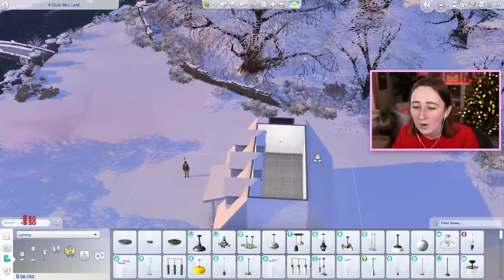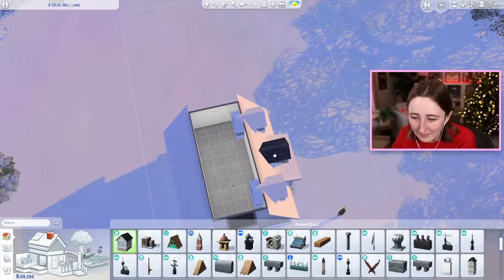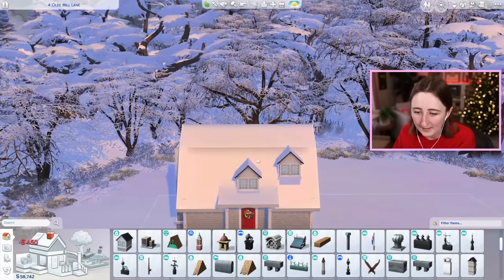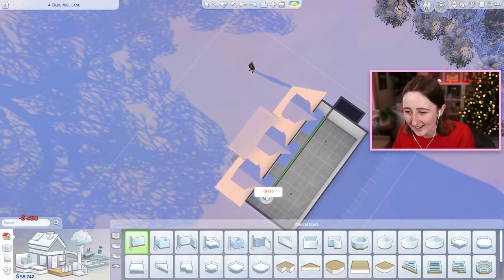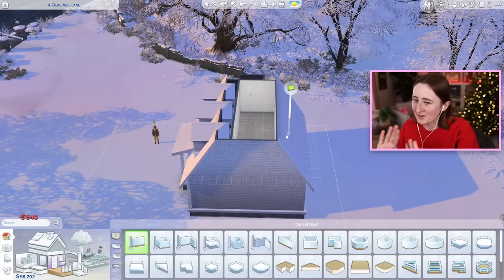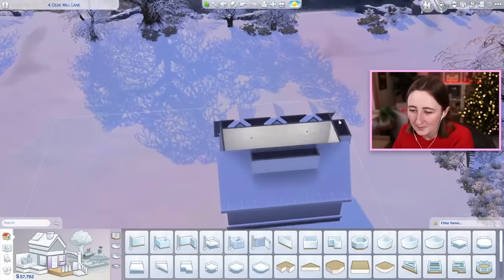Oh no! That's horrible. So they have to be lower? That's the highest up I can put them. Well, that is silly and looks bad. That sort of complicates things — I guess I build a wall and we just ignore that part. You don't look there, okay? Yikes, this is going really badly.